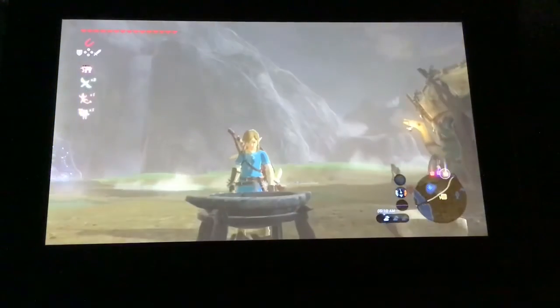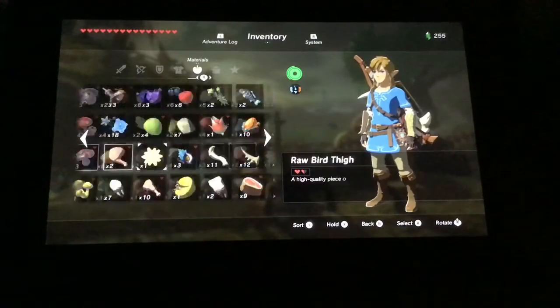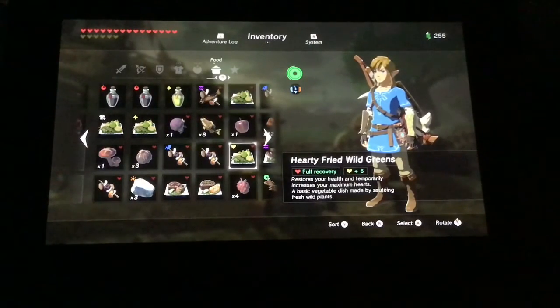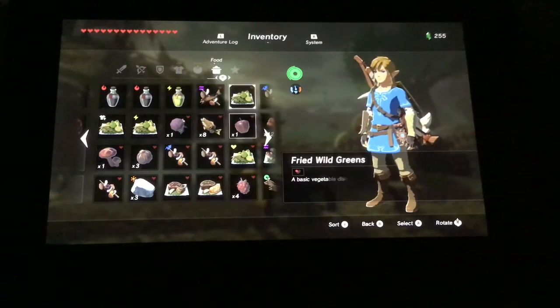Hey, what's up guys? My name is Yaakov the Spider and today I'm going to show you how to make a lot of yummy foods in Zelda Breath of the Wild. Like, look at this one — hardy fried wild greens. Look at that, full recovery. I will show you the stuff, the ingredients, and step by step how to make these.